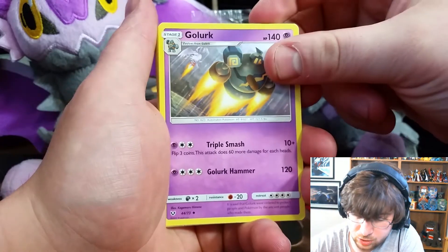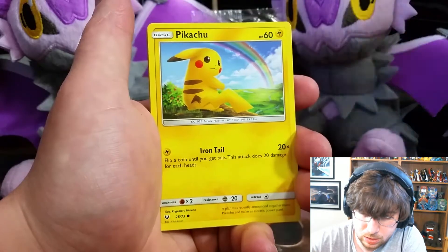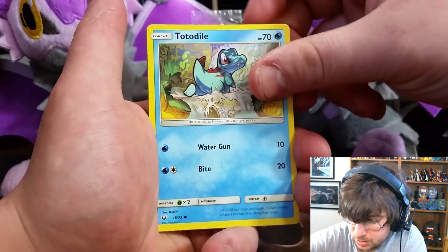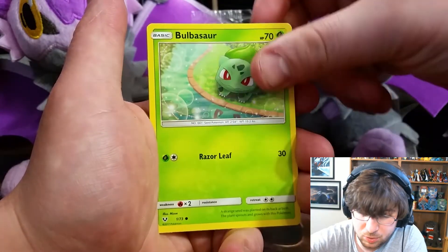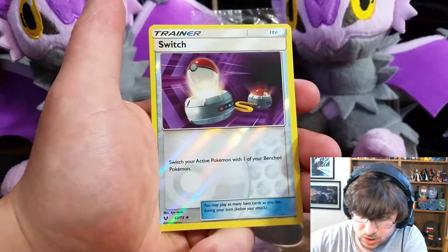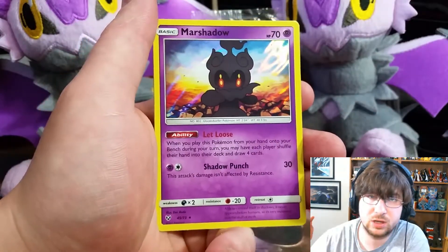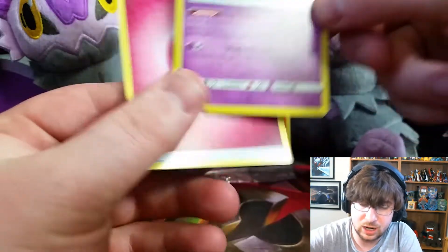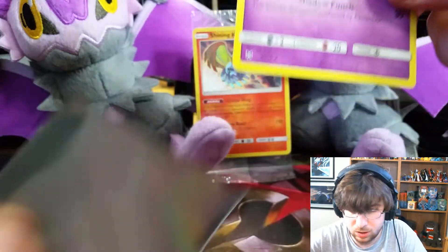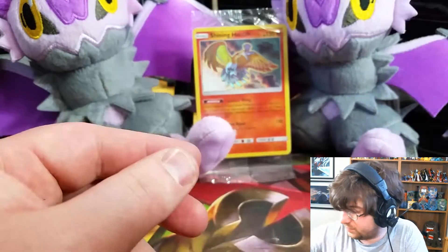So we are going to start with a Golurk. We have a Switch, a Pikachu, Totodile — I love this little Mon. We have a Bulbasaur, little Gollet, Croconaw, a Reverse Switch, and a Hollow Marshadow. One thing that is key here is every card in the set is Hollow — so the Hollowness isn't the rare part of this. But I am going to sleeve up everything, because the likelihood of me getting any more isn't very high.